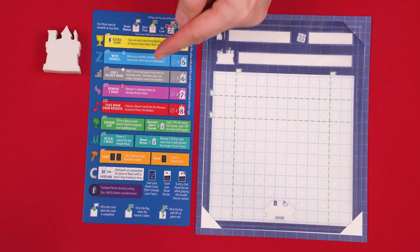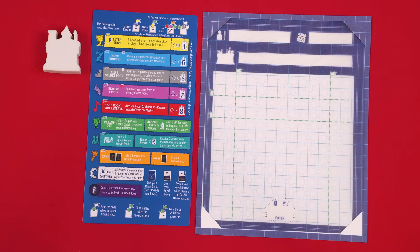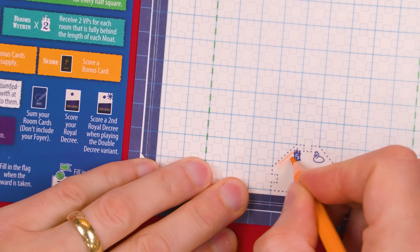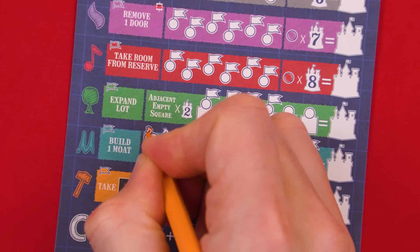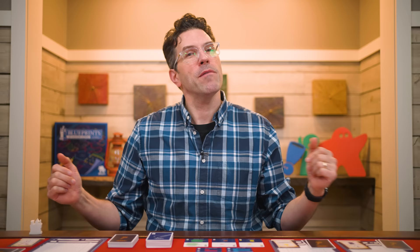During the game you'll be adding rooms to your sketch sheet, and the rooms come in a variety of types indicated by their different colors as shown on your player reference. Beginning with the start player and going clockwise, each person picks any one of these room types and colors in the foyer on their sheet with that color. The moat and the courtyard are not considered rooms, so you can't pick those. I'm going to pick orange, known as a utility room, and fill my foyer in with that color. You then fill in the leftmost swan on your score sheet — the color you use doesn't really matter. We'll learn the purpose of the swan as we go.